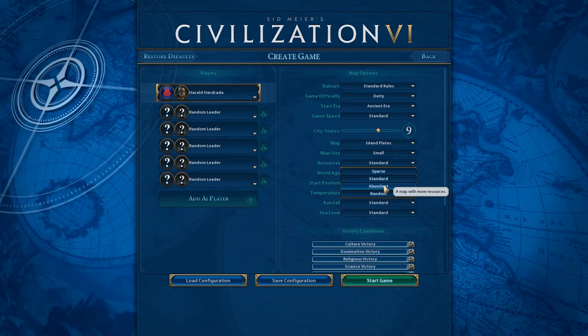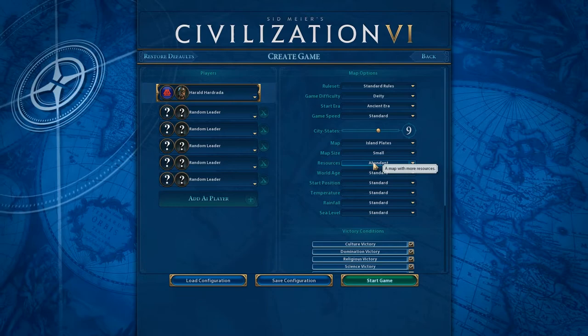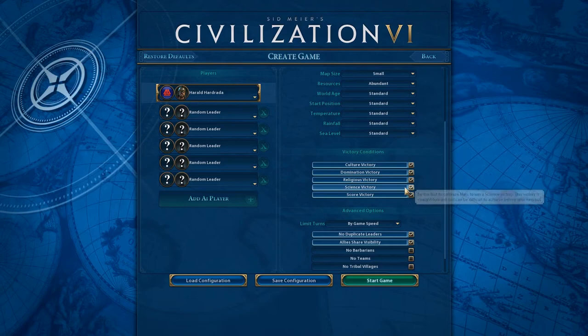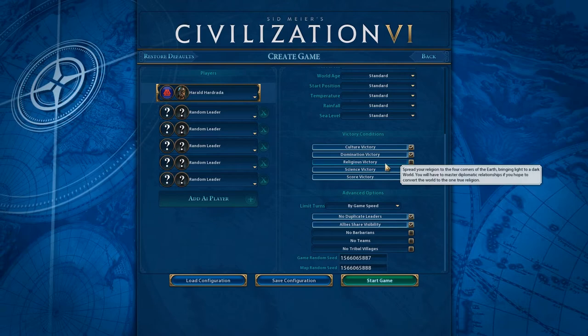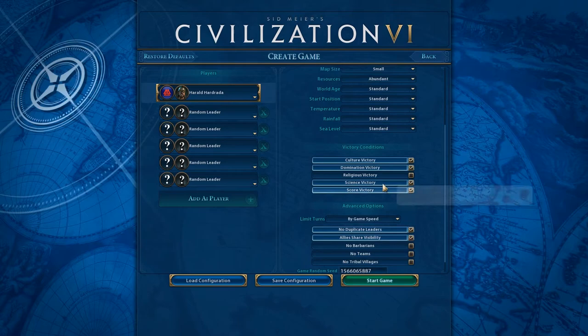I'm going to do abundant resources, that sounds like fun. We'll leave all the victory conditions on, although I would like to turn off religious victory because it makes the AI less spammy in the religion sector, and the AI can never win a religious victory anyway. So the only reason to have it on is if you're going for a religious victory yourself.